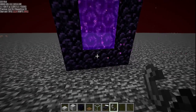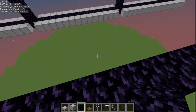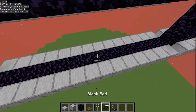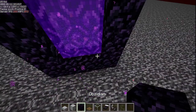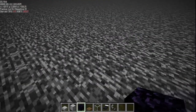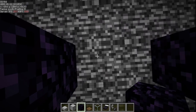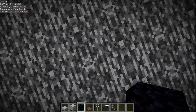To link up the portals: find the middle of the center portal and write down your X and Z coordinates. We're standing at negative 200 by negative 2503. Divide each number by eight — those are the coordinates for your nether portal. For our case we need to go to negative 25 by negative 313. Let's find that spot: negative 25 is here and 313 is this way — that worked out nicely.